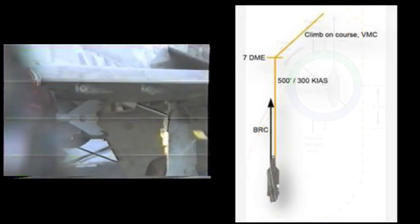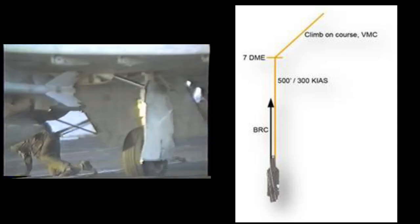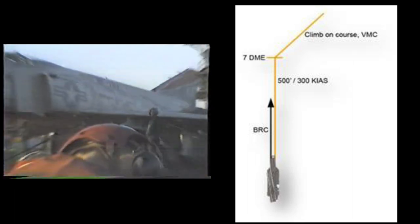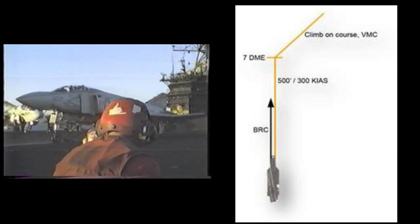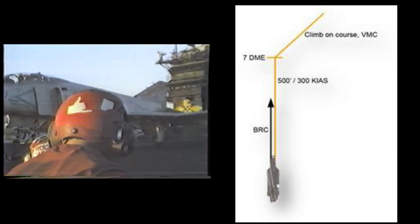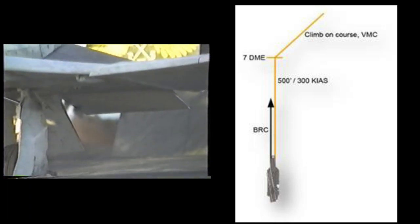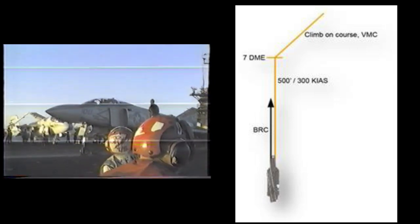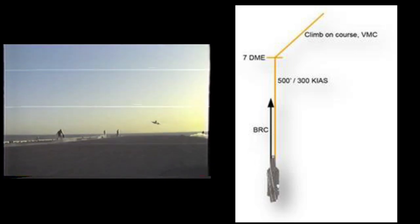The fourth plane guard is optional, but you may find it useful. The departure procedure for Class 1 flight operations instructs the pilot that once the aircraft has cleaned up and established a positive rate of climb, to fly a parallel course to the BRC at 500 feet and 300 knots until reaching 7 DME, or 7 nautical miles ahead of the carrier. An easy way to know when you reach 7 DME is to turn on your TACAN and tune into the carrier before departing, then follow your progress on the HSI. Placing another plane guard escort 5 nautical miles ahead is another visual cue — by the time you launch and reach that lead plane guard, you will have traveled about 7 nautical miles, close enough.